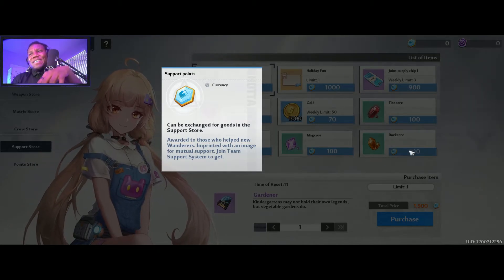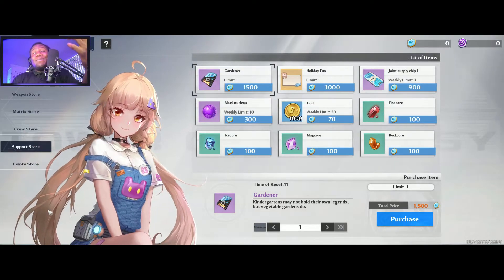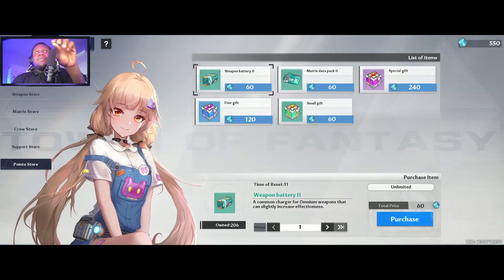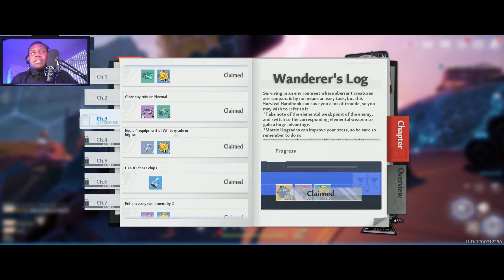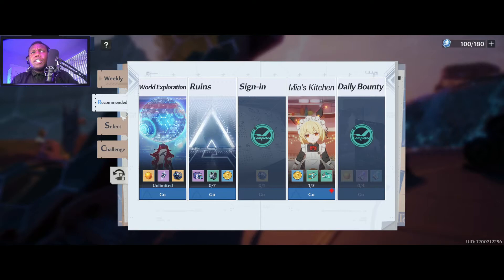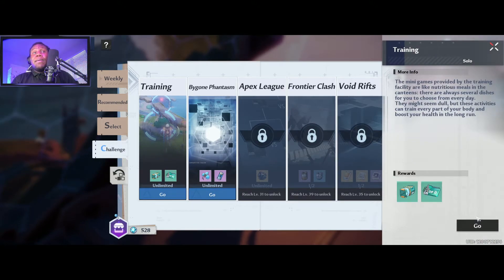There's a support point currency — basically a support system. You can get all types of things by helping other wanderers within the game. There's also a point store: these are the points you receive from training. All the things that you do give you rewards. What training does for you is it gets you stronger — it gives you things that you need. The training rewards is a fun minigame mode where you get that currency and you're able to spend it at the commissary.